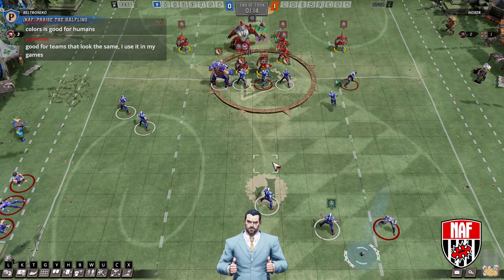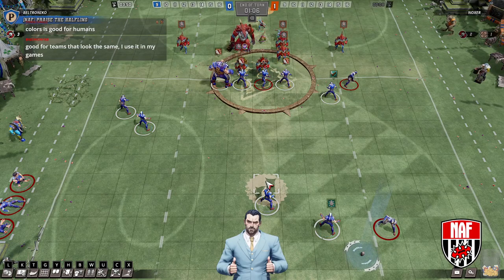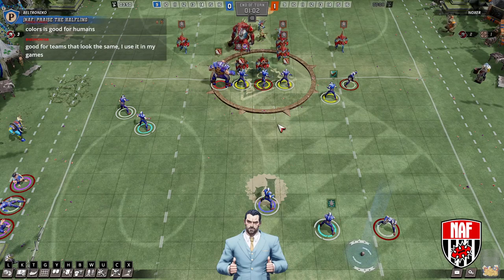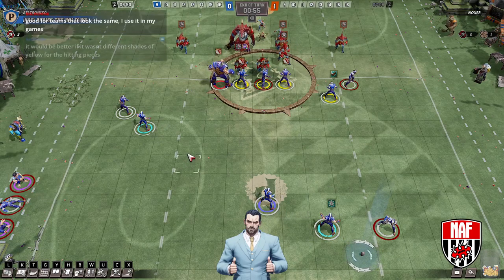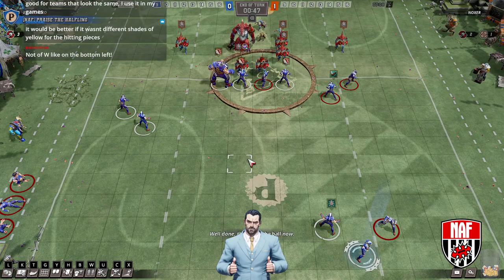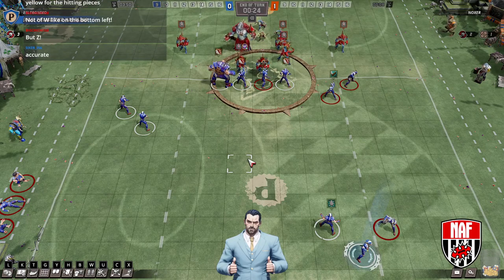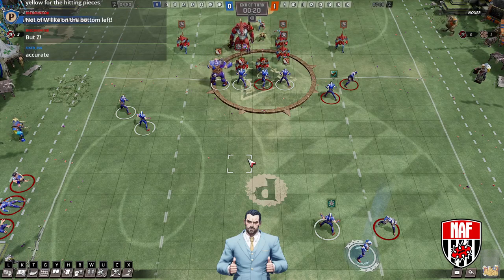I think it obviously looks better without it, but if you were playing as the lizards it only takes two clicks to see the opposing team — so you just have to click a couple of times and then you could see what all the humans were, and you wouldn't keep hitting the catcher by mistake. The different shades of yellow for the hitting pieces is so Cyanide, isn't it? It's so Cyanide that they make blockers and blitzers — the most similar pieces in the game — the most similar colours. That just sums up pretty much everything about the game.